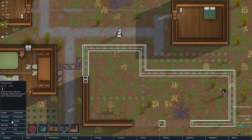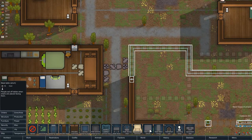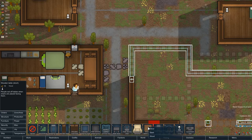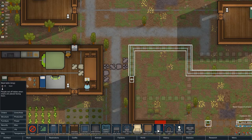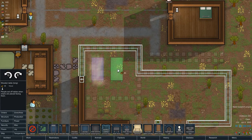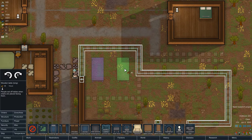I should probably place the beds and whatnot. If you look at the wooden table it has a beauty of 12. The steel table has a beauty of 8, so wooden table is more beautiful. What about the long table? Beauty of 18 — so that's better, right? We'll have this with chairs.